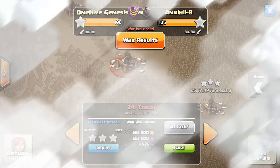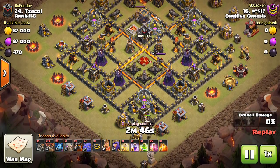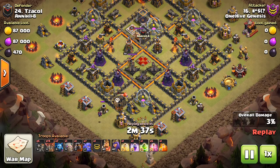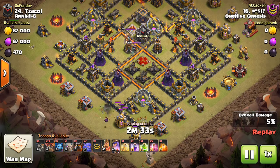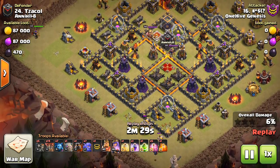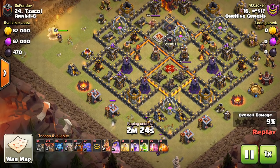Moving on to one more — just two attacks, it's going to be a relatively short video, but they are two very good attacks that illustrate how to do this strategy. Same attacker, great war to them, picking up the six-star war — always impressive at Town Hall 10. Gets that archer tower taken out plus that mortar, good funneling value, wants to do that on one side of the base. The Suicide Queen is going to get good defensive value and create the funnel.